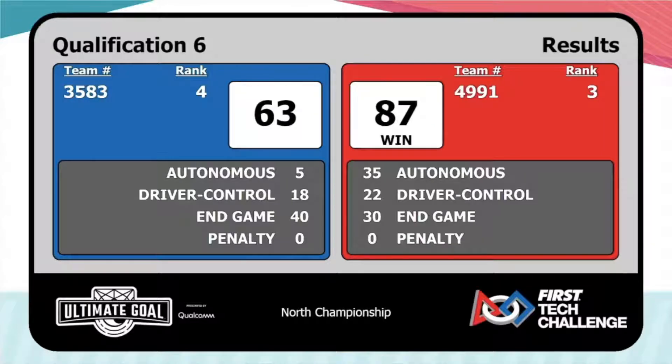The early autonomous difference was visible: 35 points versus a 5-point auto — only parking versus park, wobble, and power shot. With 18 points in driver control, that's a lot of running the field. There's a lot to be said about the efficiency of using the same scooper for both wobble goals and shots — that's definitely going to make spacing and design easier on your robot.